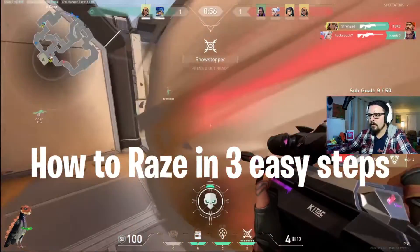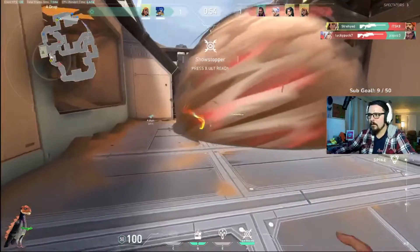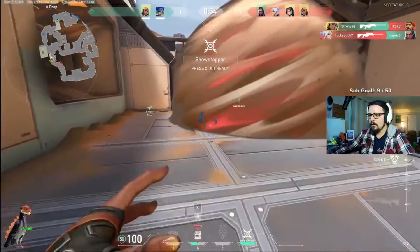Three simple steps to execute the perfect raise ult. Step 1: throw your grenade for that entry ability. Step 2: place your satchel, waiting for that jump.